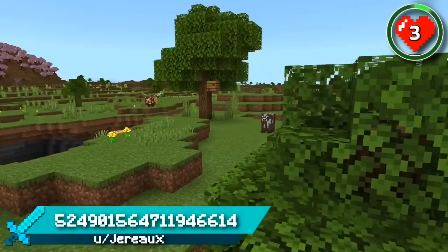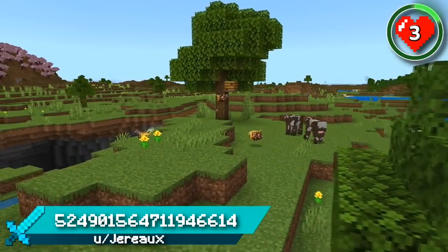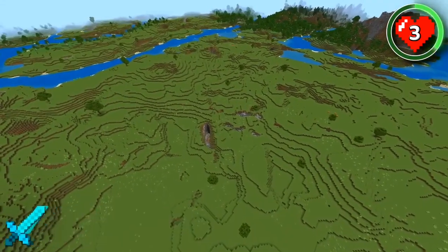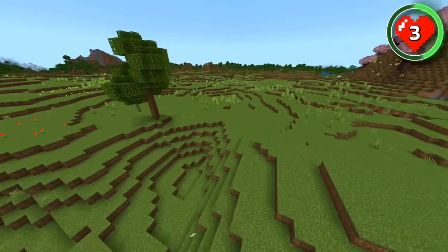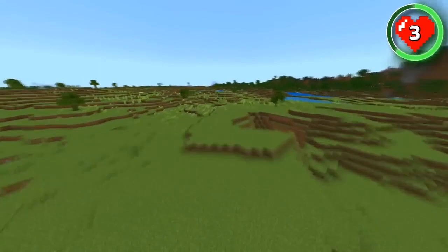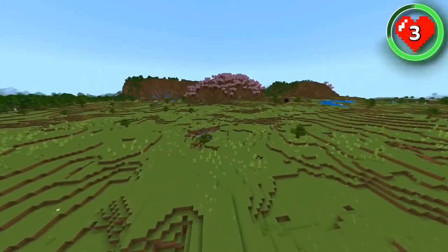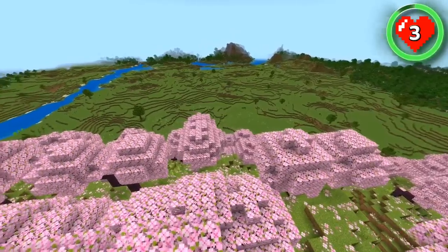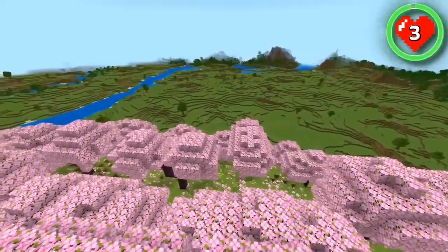This is the flattest and most spacious plains spawn we've seen in a while. With all the new features being added to Minecraft, people are craving simplicity more and more, and this seed will definitely give you that. There's so much space for building, but there are some new features too. At the end of the wide open plains, you'll find a small cherry blossom hill — a great place to watch over your builds in the new update.